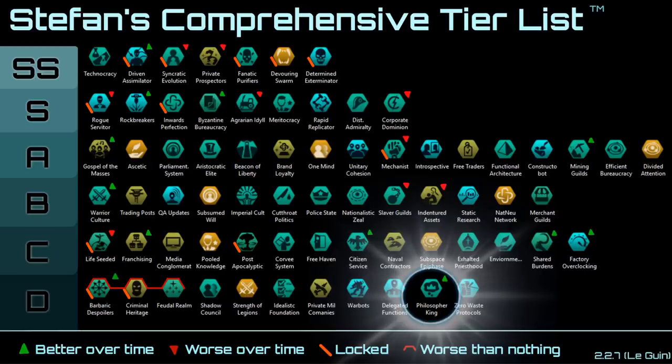Next up we have Philosopher King. This civic is virtually useless because your leader generally doesn't live long enough to actually benefit from the Philosopher King bonuses. In the case they do, there's an indicator that it gets better over time, and if you have an immortal leader of some sort then sure — but you're not getting those benefits for 100 years or so of actual gameplay.